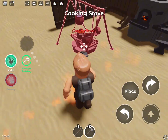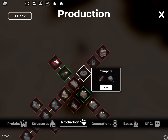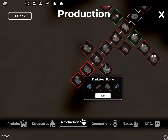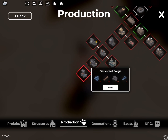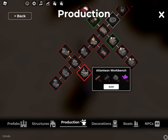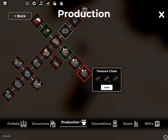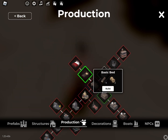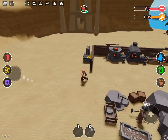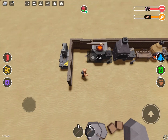Now I'm going to show you building. There's a lot more stuff down in the menu but that would take way too long to cover. I'm just showing you the production section — we've got a bunch of production options here. We can make furnaces, smithies, and smelt stuff.